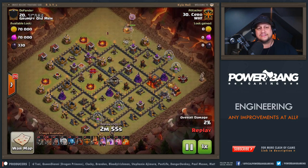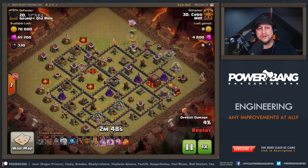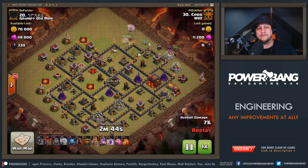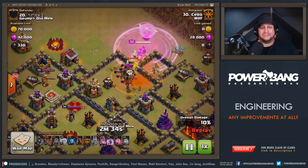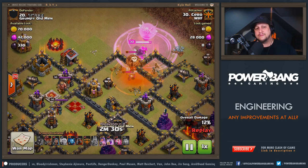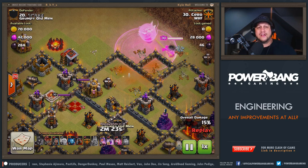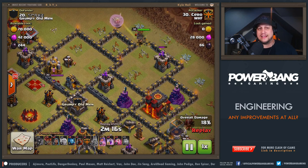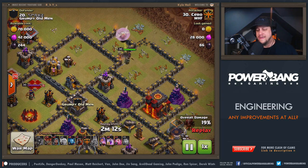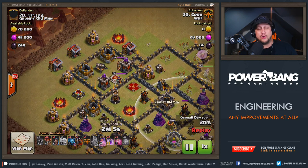Sero comes in from the top with a little Queen Charge. He takes out the Archer Tower, opens up the corner of the wall, and the Queen swings over. The King does a great job setting the funnel. He uses the King's ability and scoots by, trying to avoid the Wizard Tower as much as possible. A Poison Spell goes down to take out the Clan Castle troops — a standard Witch-Valkyrie-Baby Dragon combination — and it definitely hurts if you can get them grouped. The Queen has wrapped around and gets that first Air Defense taken out. This is going to be a Lalo raid for the main army, attacking from the top left.